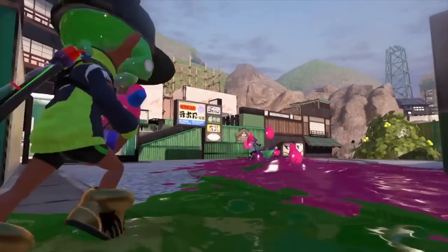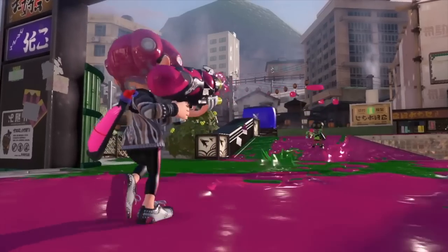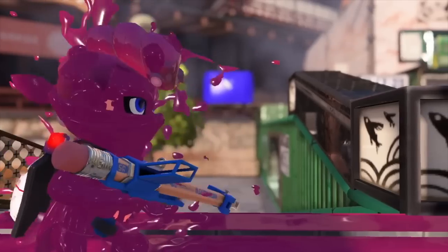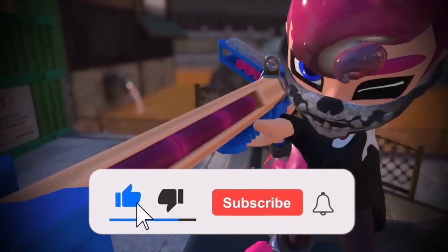At 0:28, we see the new Tenatek Splattershot has Splat Bombs once again, which is really nice — I'm not really a big fan of the Suction Bomb and Splattershot combination. Now let's talk about the new Charger. It looks like it's got a 3-second charge time and is able to store 5 charges, seemingly doing 50 damage each.